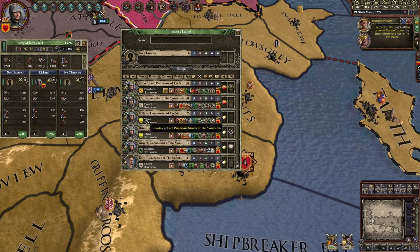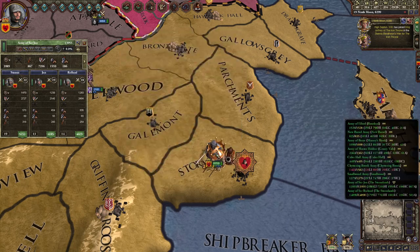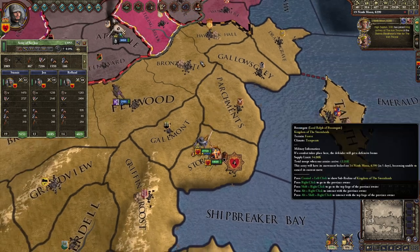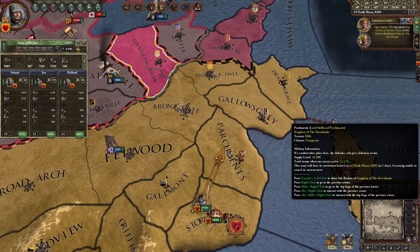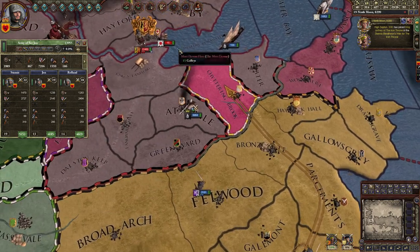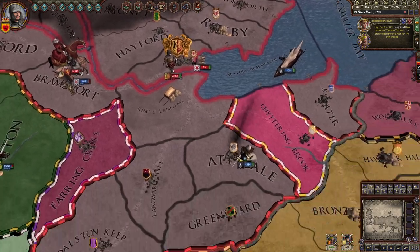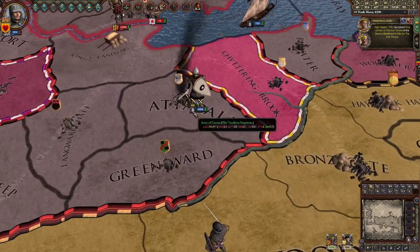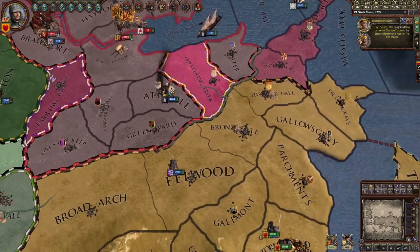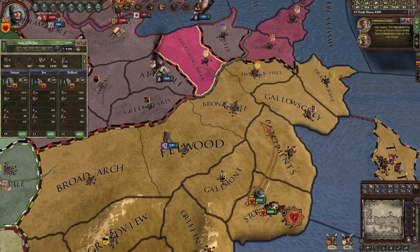I'm gonna select the second half and give them generals because they don't get generals immediately. Now I'm gonna send one army at a time so they don't eat each other's food supplies — you click here, hold shift, click elsewhere to make them follow. The enemy army has 22,000 troops — I have more than that, but sadly they're attacking my ally and he's going to die. I don't think I can reach him in time.